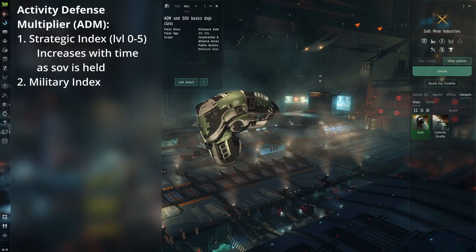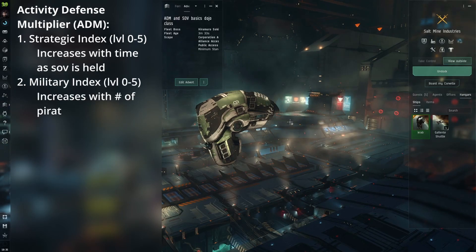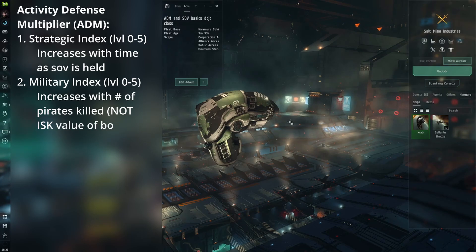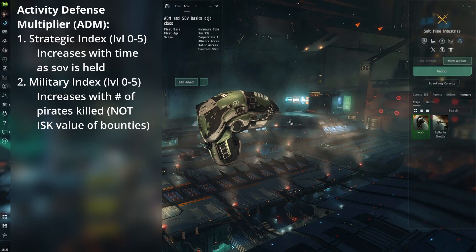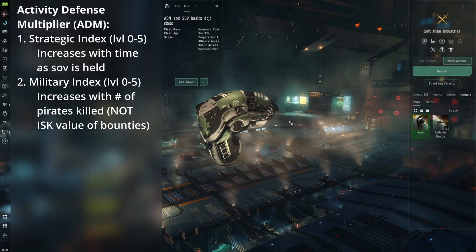The second way is through ratting, with the more rats killed in the system — as in rat holes and not bounties. Every rat hole has the same value in terms of ADMs, so it's better if you're ADMing to go into sites with a lot of ships per wave. The more rats killed in a system, the more the ADM goes up, and it caps out at 199% at level 5.